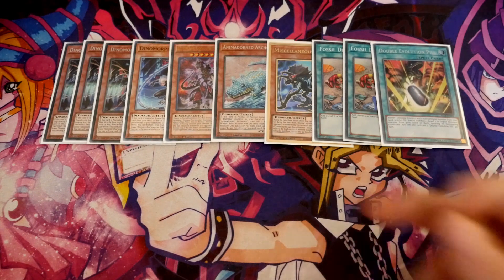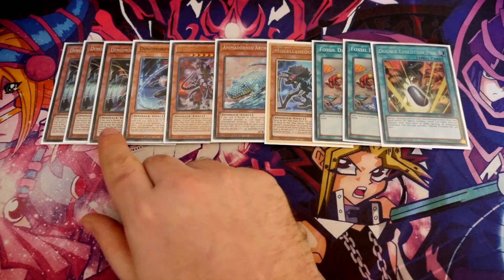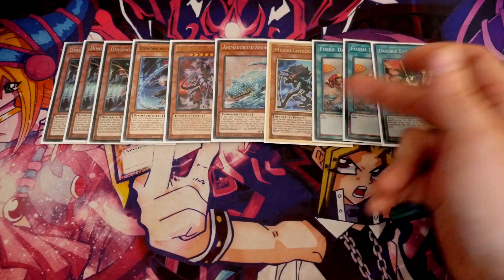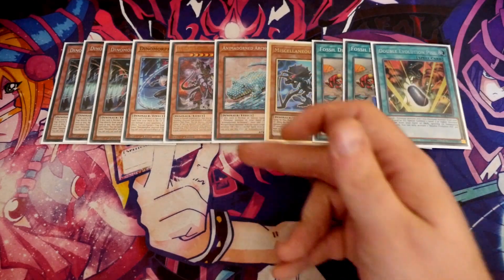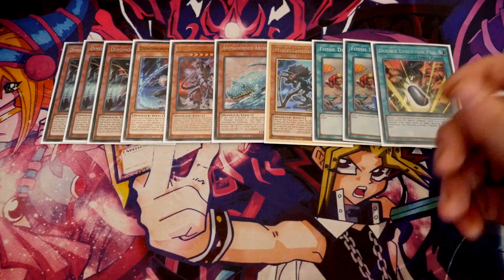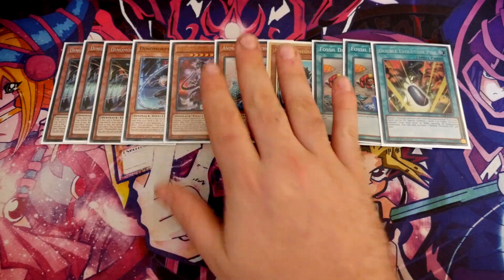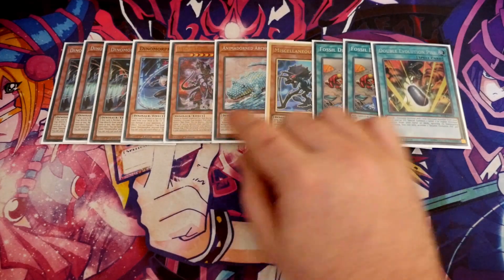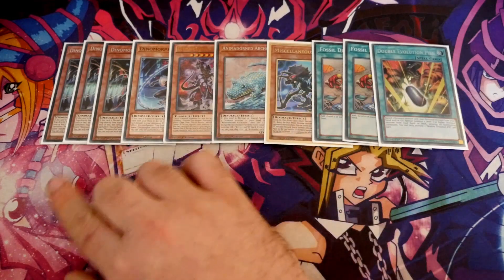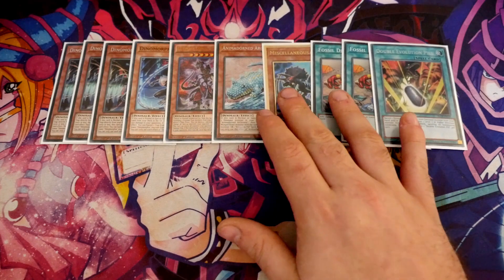Going second, Miscellaneous is incredibly powerful. Going first, you can still use it — protect, send to the graveyard, banish it, and summon out your Arcosaur. Arcosaur destroys a monster, which can be a hand trap, and that sets up the pill. Even if you have to destroy another dinosaur, you can still turn it into Link Karibo, use your pill, and go from there. You also have the ability to go into a Link 2 and advance your position further.